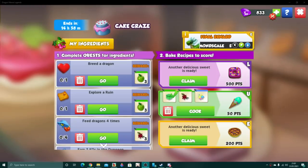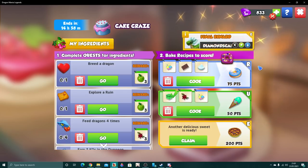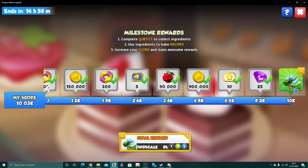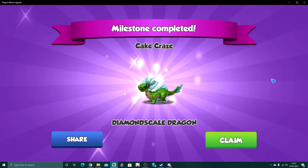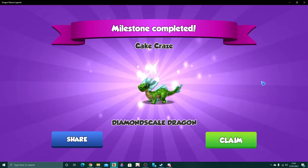Good day and welcome back. We are finally here with just under 15 hours left to go, unlocking the brand new Diamond Scale Dragon, the 10,000 point reward in the Cape Craze event. Here he is — this beautiful greeny-blue dragon.